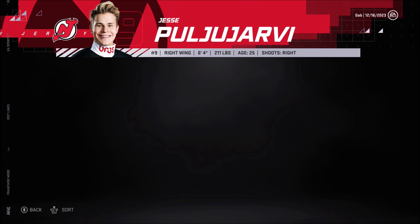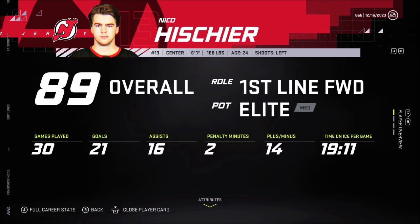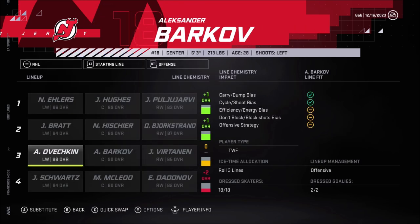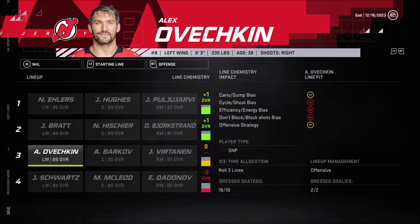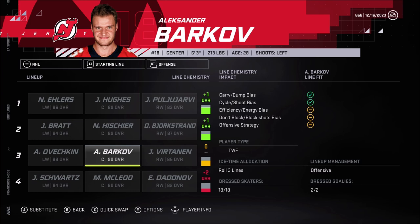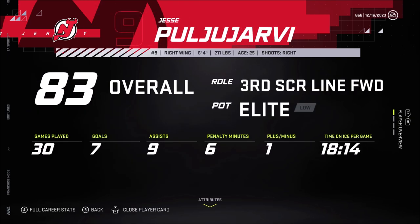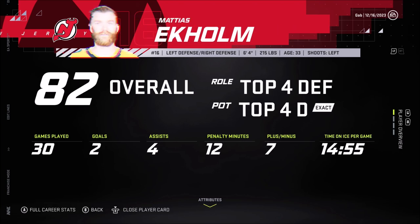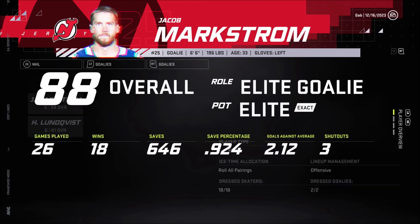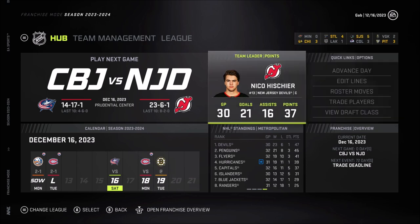Jesper Bratt is playing with Isha, who's having a great season. Bjorkstrand is having a good season. Ovechkin has 22 points, 11 goals. Looking at him - I want to see if he can break Gretzky's record, maybe one more year. Playing with Barkov and Vertanen, they're all playing well. Markstrom is playing great as usual. We've got ourselves a great goaltender, though he might start dropping because of his age.